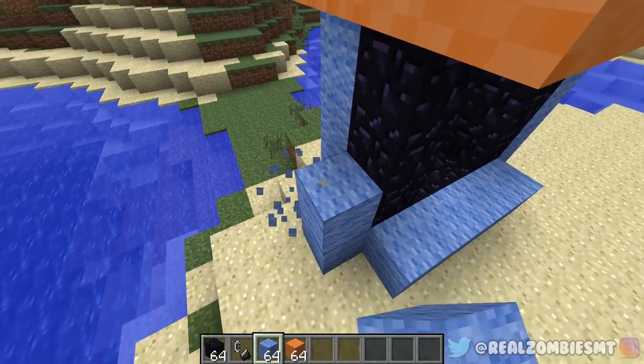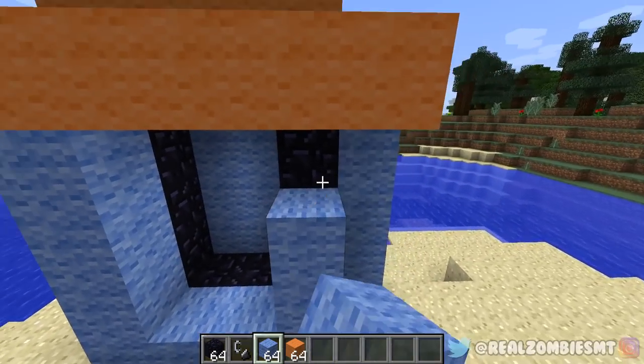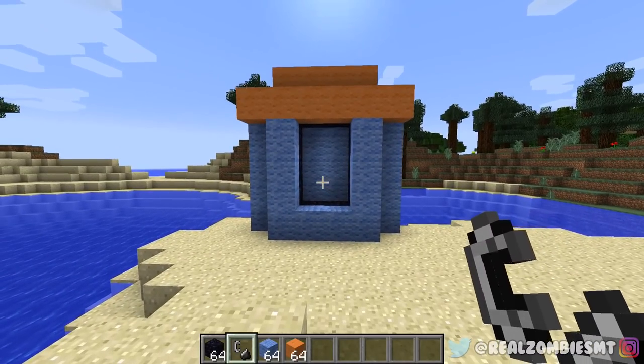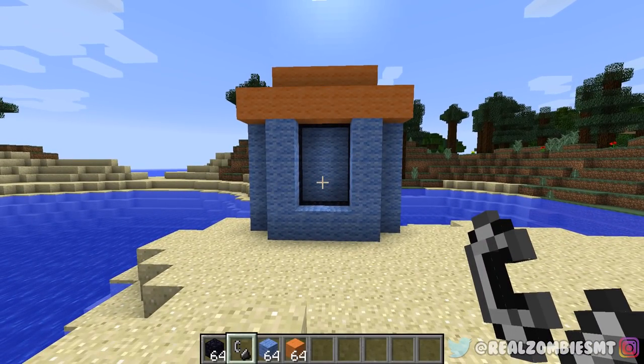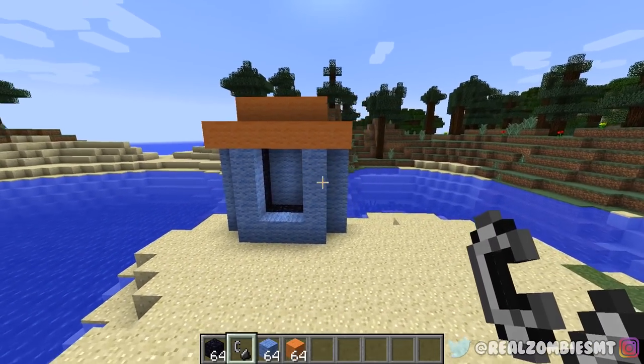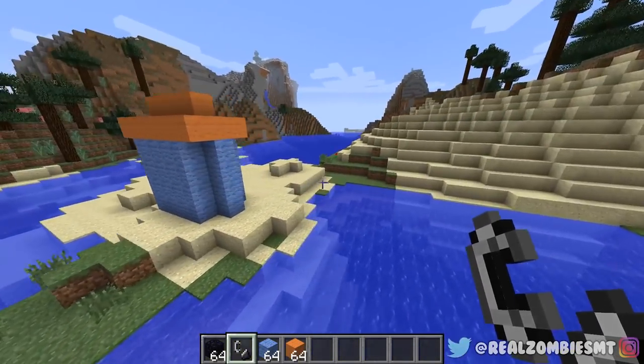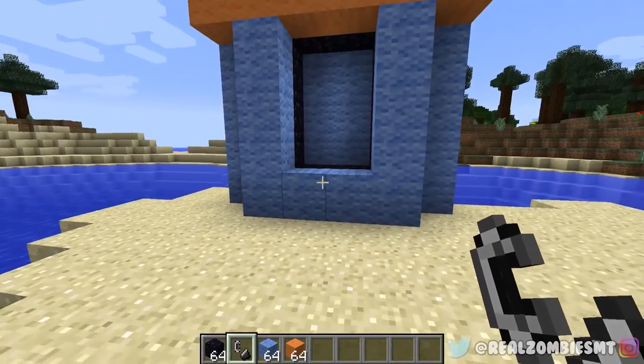Let me remove that real quick — this is what the Chucky portal looks like. It's a little weird but this is what it does look like. Once we light it up it will take us into the Chucky dimension. Let me just make sure everything is looking great, everything's looking pristine, and we are ready to go.